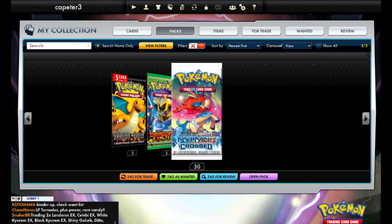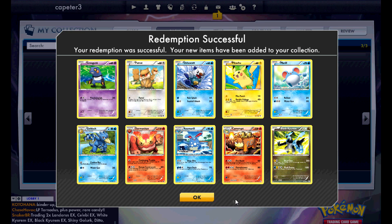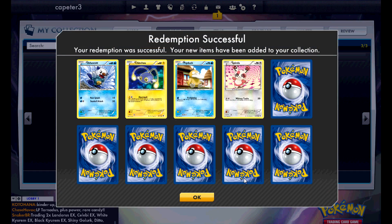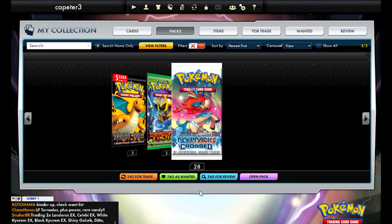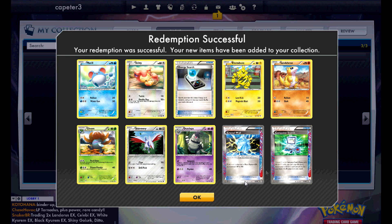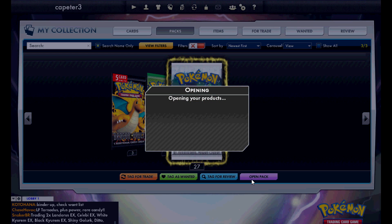Nothing really there. We got a lot of reprints of Trainers, so that's really not great. Going really fast through these, probably need to slow down a bit. More non-holo rares, but okay, there we go with a Stoutland and a Scizor — a little bit better pulls. Two Ace Specs: Computer Search and Crystal Edge.